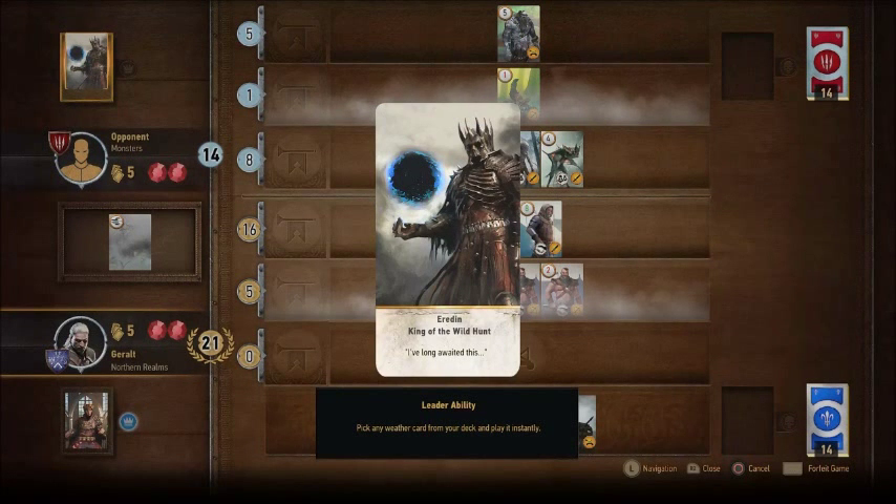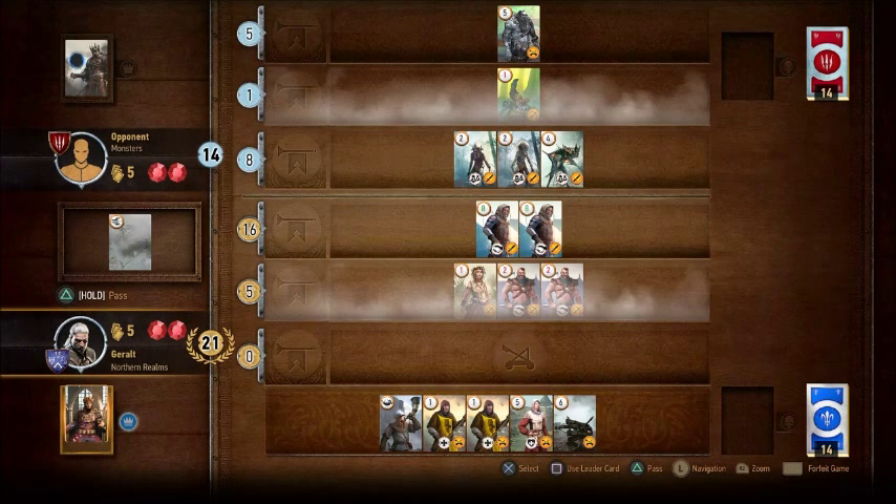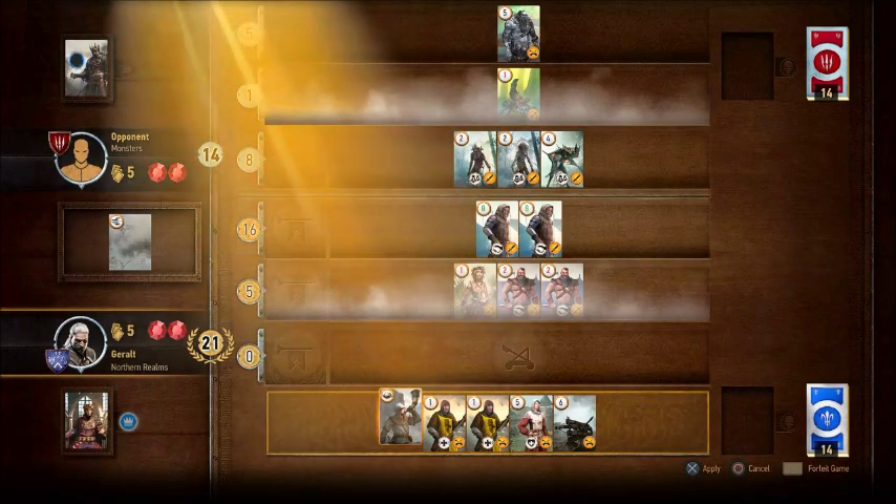This guy's ability is kind of the opposite of Lord Fultis's — he gets to pull a weather effect from the deck and just play it outright. It doesn't even have to be in his hand. So that's also an added bit of danger in using my leader ability too quickly. But I'm going to do it — I really want to get a good early start and win the first round. This is one way I can ensure I get a really big lead in points.